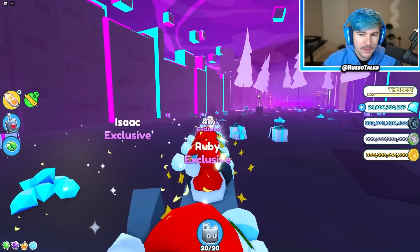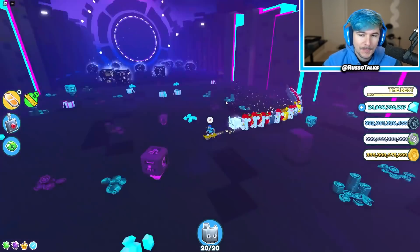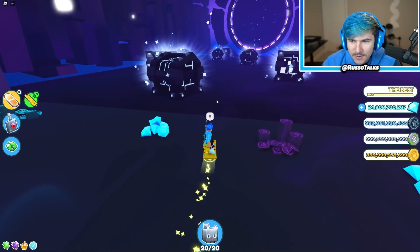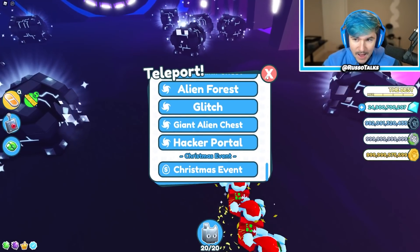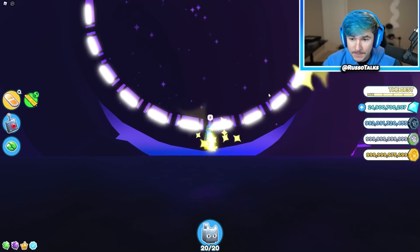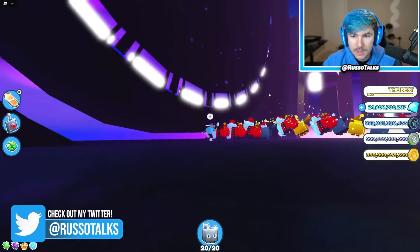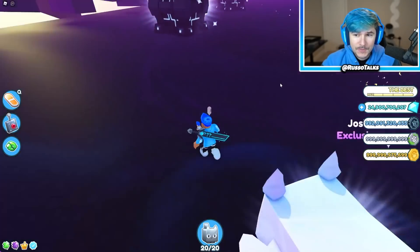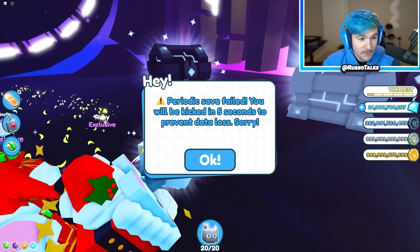It's cool that they added a new area and new eggs and pets, but it's kind of sad that the glitch area is just a one-wall area — I thought it was gonna be a whole world. It seems like they're teasing a void world; I saw some leaks about that on Twitter. There's a big portal here with only chests, and I don't think you can interact with it yet. It's probably going to take you to a new world — maybe the void.